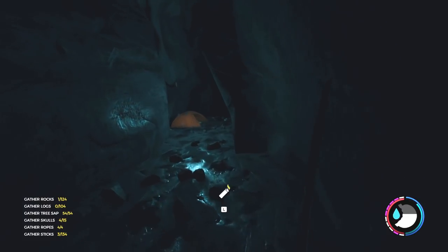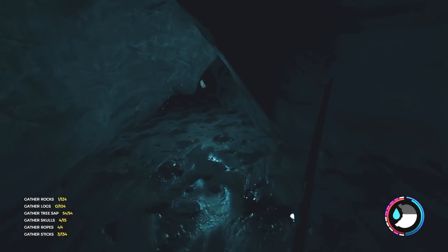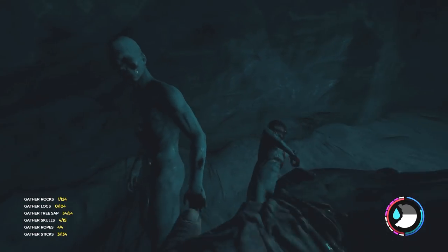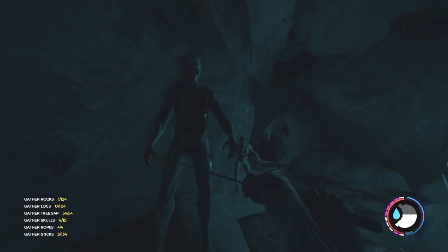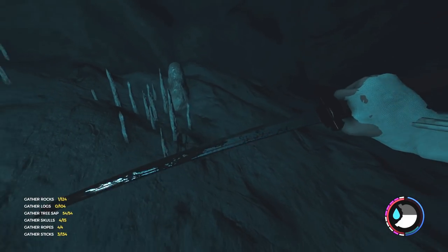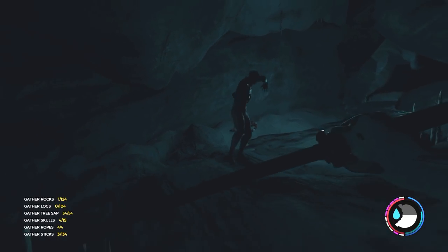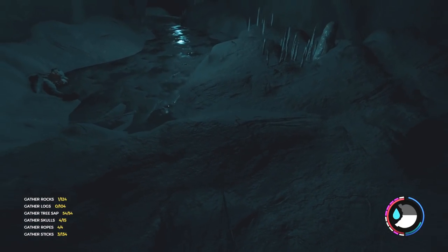Now we come down here — there's a place to save, which is cool. Save here, and also save on your way out since you'll come back this way to exit. Those cannibals I ran by might still be there and could cause issues. Let's take these guys out. Chopping your knees, bro — he's dead. Let me get some stamina back. I'm not going to use my soda. That should be good enough — there we go, you're done.